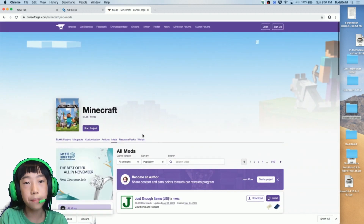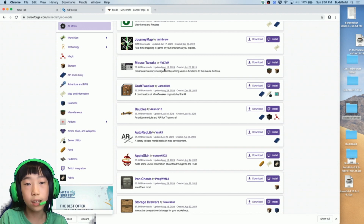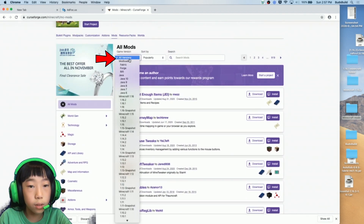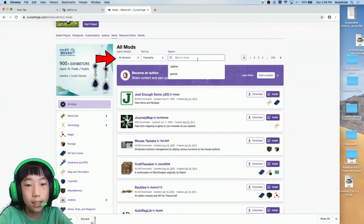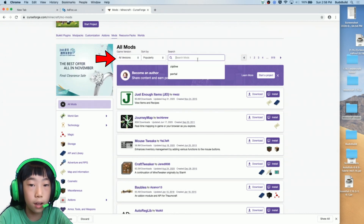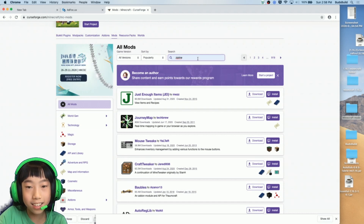Once you see this page, you're in the right place. You can do all versions, or you can just type in whatever you want. For example, if you want some zip lines, type that in and hit enter.